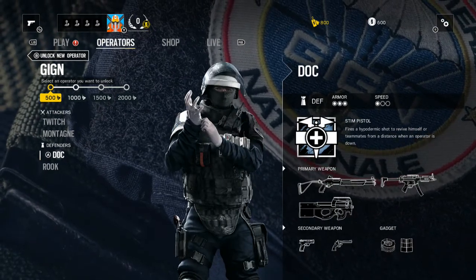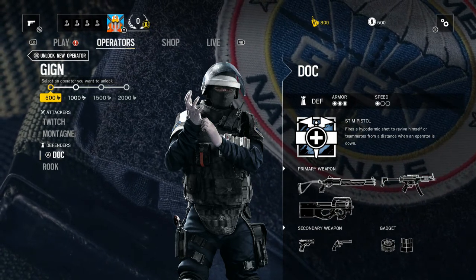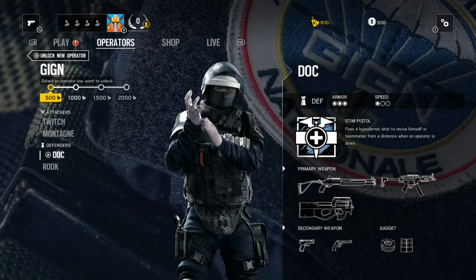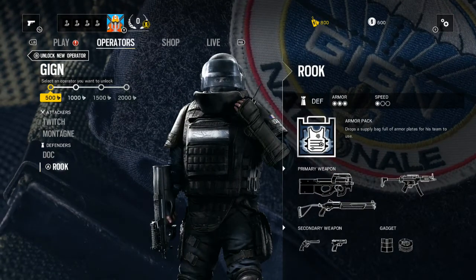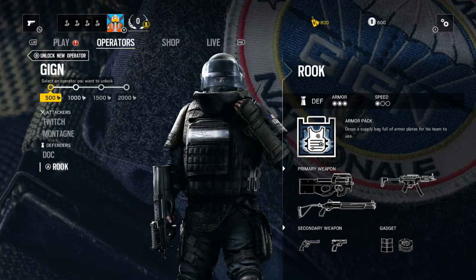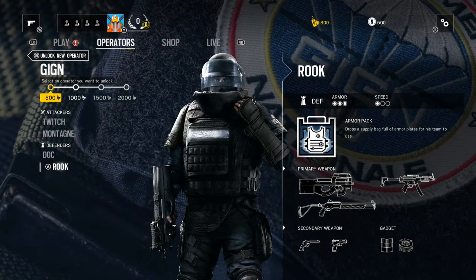Then you have Doc: 3 armor, 1 speed. He fires a hypothermic shot to revive himself or teammates from a distance when an operator is down. Then you have Rook, which is a new one: 3 armor, 1 speed. Armor Pack — drops a supply bag full of armor plates for his team to use. This guy looks like a really good team support operator.